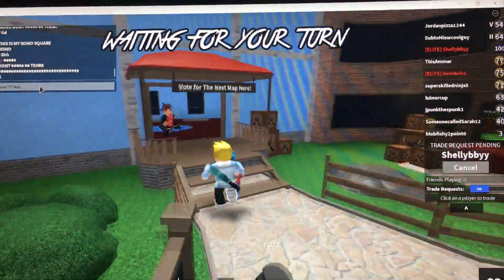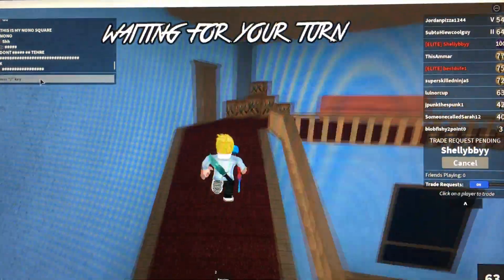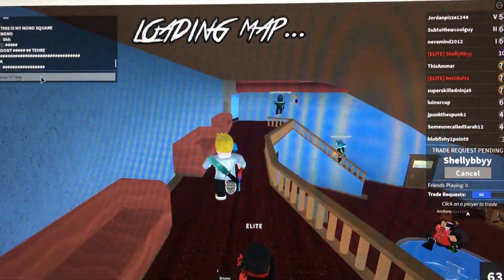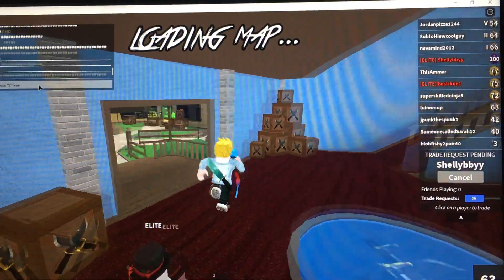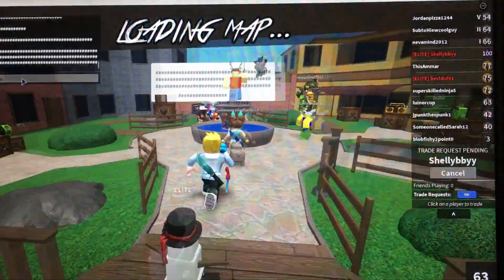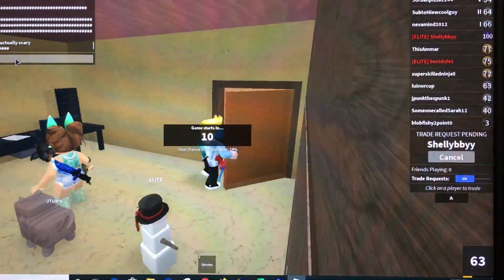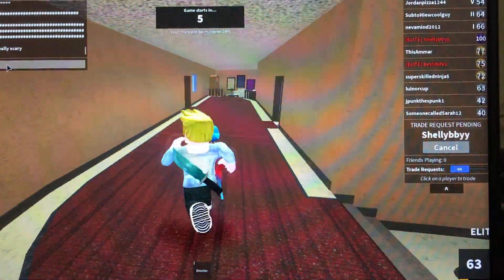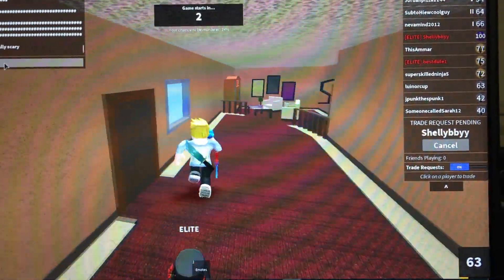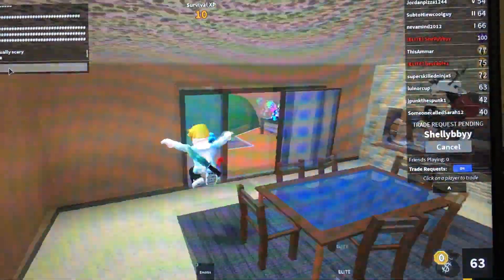Hi guys, my name is Ram Sanjay and welcome to my channel Elite Pro Games. Today I'm going to show you the codes and how to play when you're murderer, sheriff, and innocent. When you're innocent, you should only collect coins. If you're a murderer, you kill all the innocents. If you're sheriff, you shoot the murderer.